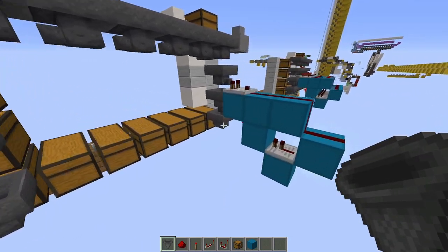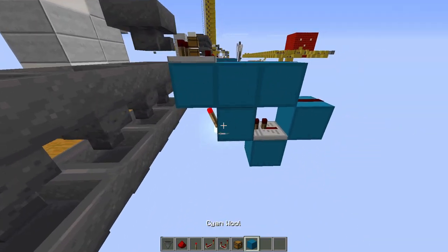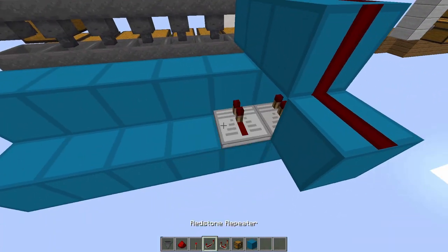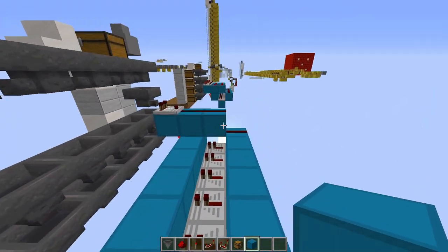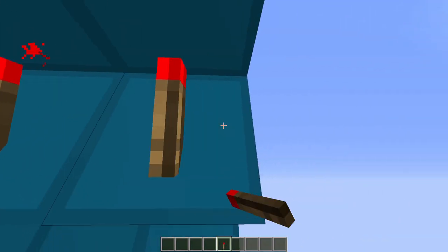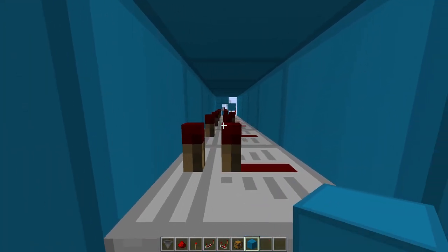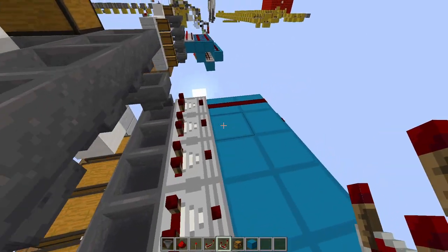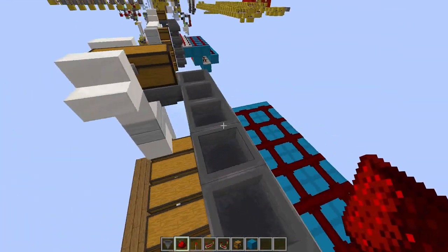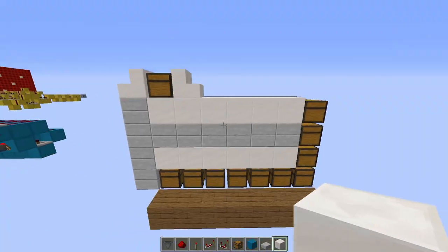Then make multiple modules as I showed earlier — place hoppers going into the chests, more hoppers going into the chest line, a line of blocks, more blocks for the redstone comparators, and put in your redstone torches. Make sure all of your redstone repeaters are set to one tick. Add redstone dust on all the blocks, then hoppers going into your redstone comparators.